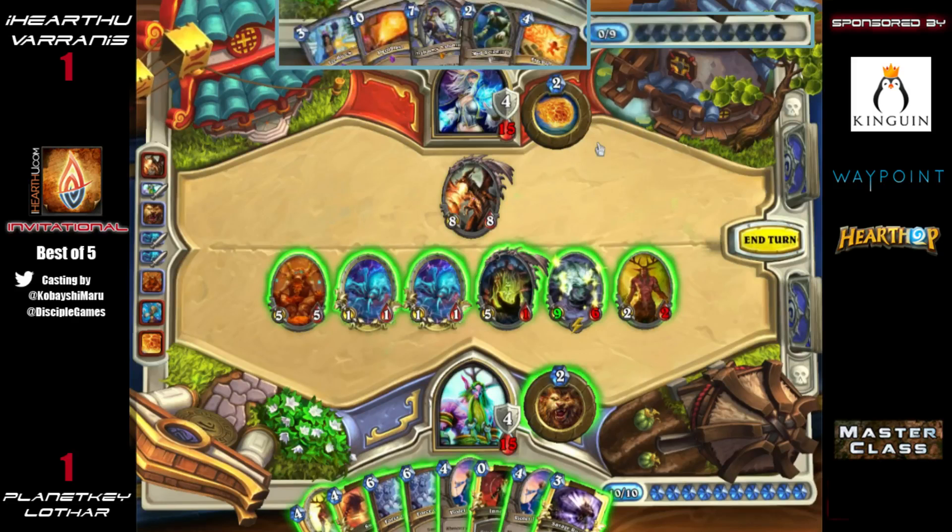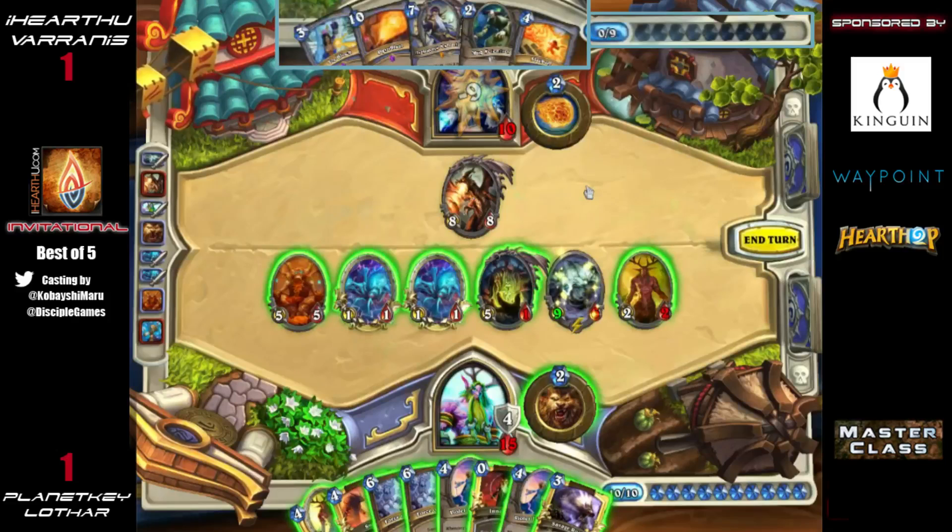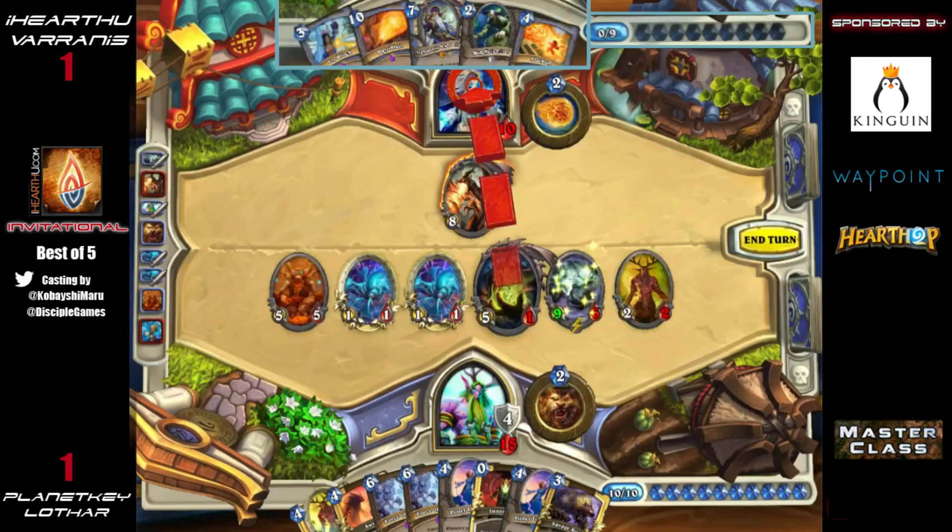Pretty much any combination of his minions will do it. The Shade goes into face, maybe the 5/1 with the Savage Roar goes into Alexstrasza, everything else goes face — but you want to get him down as low as possible, so attack order is important. He actually chooses not to go for Savage Roar here — I'm not sure what he's saving it for.